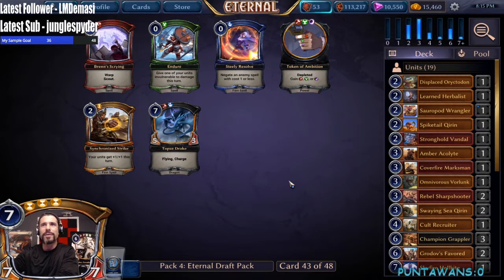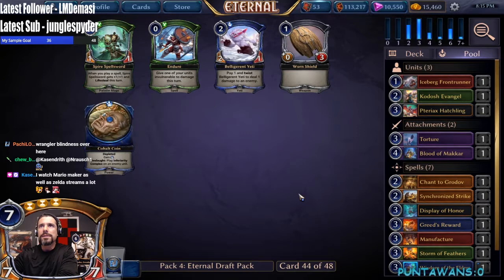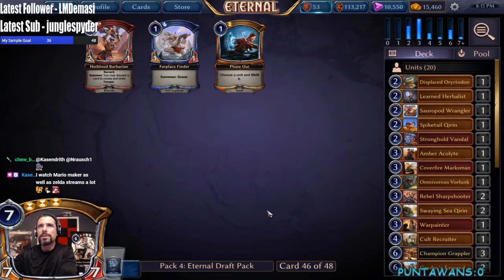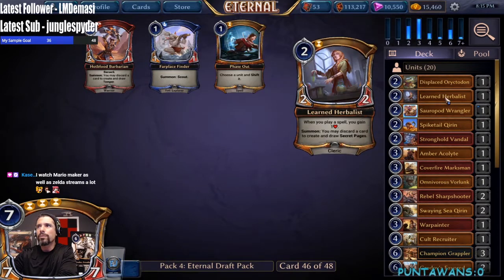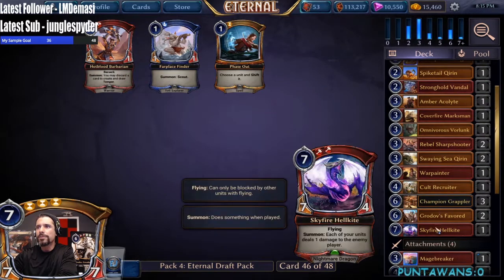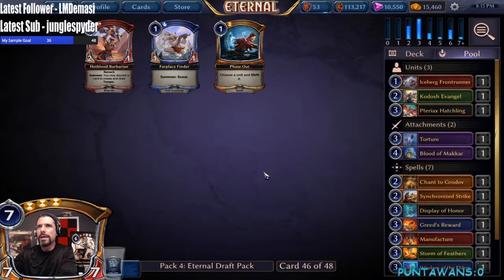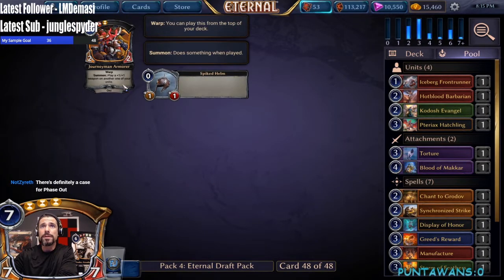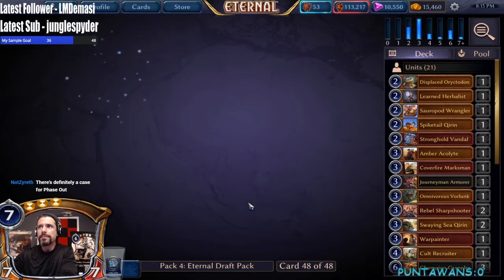Nothing really exciting here — we'll just grab the Synchronized Strikes. Nothing here either. Take the Coin — War Painter, sweet. We're a little unit-heavy. Hot Blood Barbarian — one, two, three, four, five two-drops. Not really a fan of Barbarian; I don't think there's anything I'd cut for it. We'll take it but don't see us really playing it. There's a coin to potentially play our Hatchlings but there's no reason to go three-color. Journey Armor — all right, so Praxis was definitely where we were supposed to be.